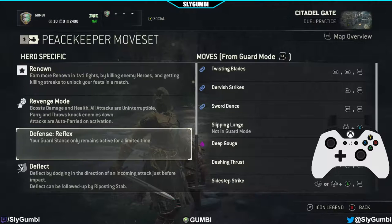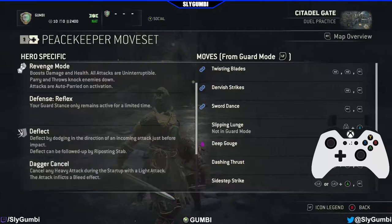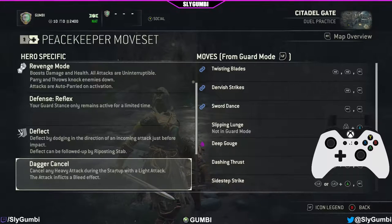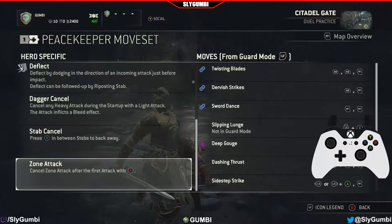Defense Reflex: Your guard stance only remains active for a limited time. Deflect: Deflect by dodging in the direction of an incoming attack just before impact. Deflect can be followed up by a reposting stab. Dagger Cancel: Cancel any heavy attack during the startup with a light attack — the attack inflicts a bleed effect. Stab Cancel: Press X in between stabs to back away. Zone Attack: Cancel zone attack after the first attack with B.